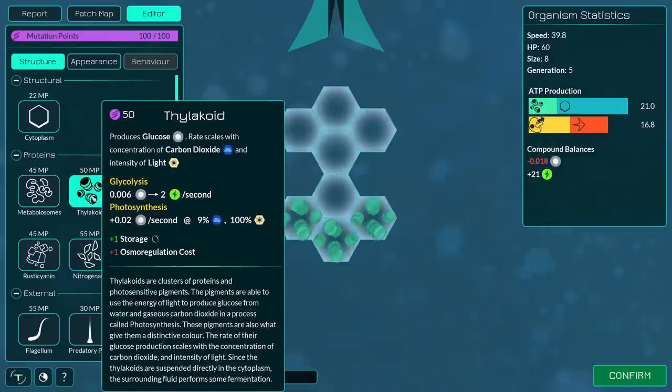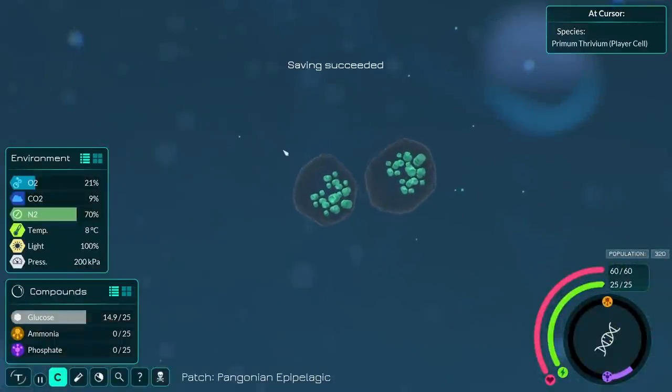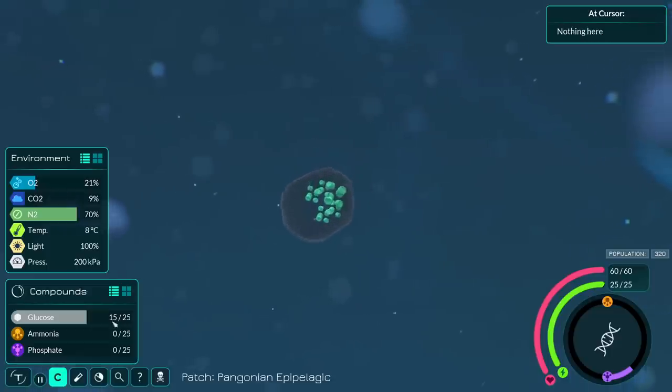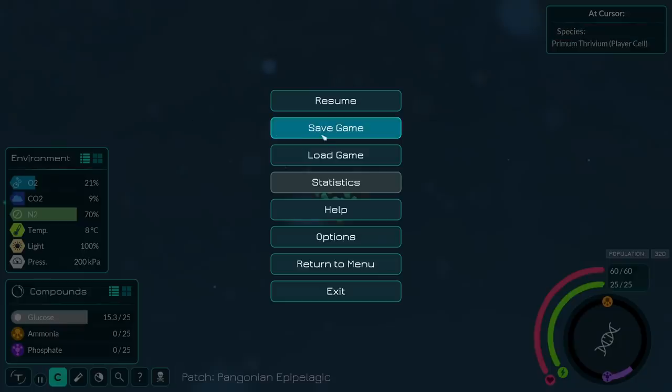Suddenly these thylakoids are going to be basically everything we need to feed ourselves, at least until we mess with things further and probably ruin that entirely. But we also have a nice girthy body to work off of — we'll be able to cover that in whatever we want pretty soon. We're probably not going to be super quick, but if my theory is correct, we should actually be making glucose. Yes, we are. So now we don't have to find white clouds anymore — we feed ourselves off of sunlight. Here's where we're going to save the game, because from here it's only downhill.